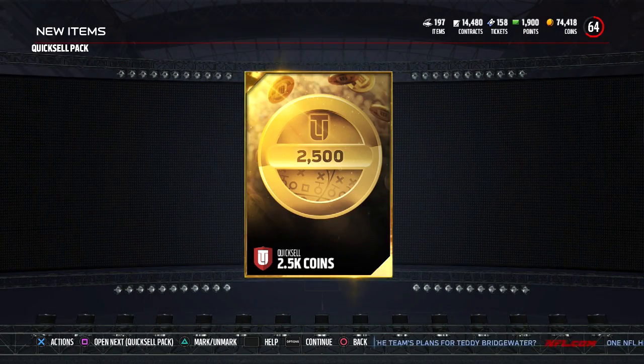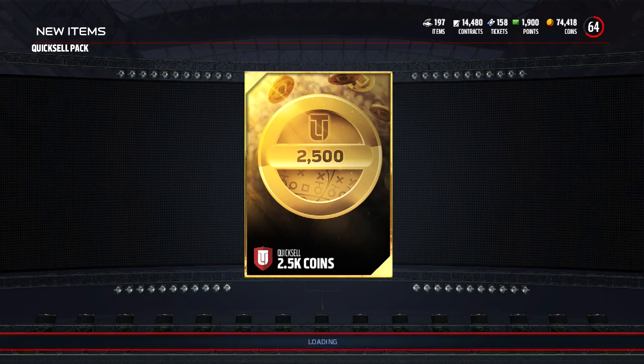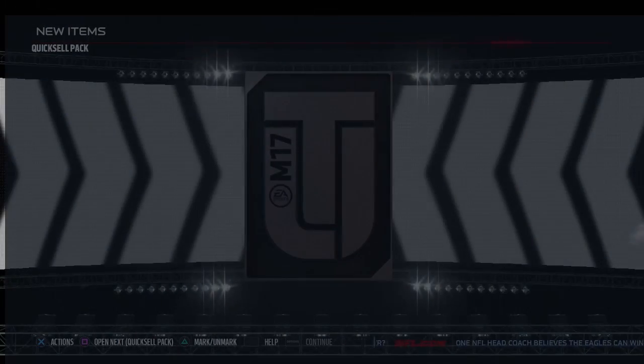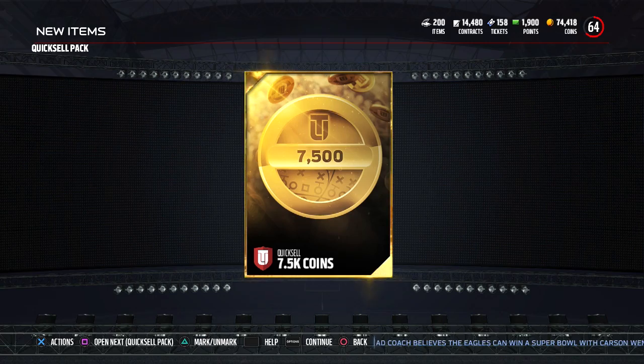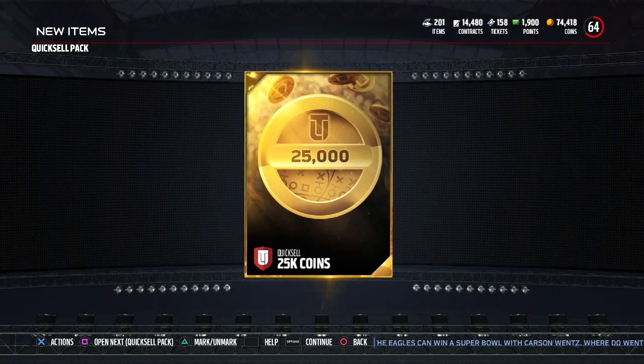In this pack we get a 2.5k — a little bigger than the 2,000. Then 5,000 — going up a little bit. 5k again, then 7.5k — not anything great. Then 25k — okay, we can definitely take that. That's the second 25k we've pulled, so not too bad. If we got 25k more often, I would be pretty happy. Then 20k — definitely happy with that. Anything over 10k I'm pretty happy with. Actually, if I got 10k in every pack I would accept that. And there we go — 10k in that pack.